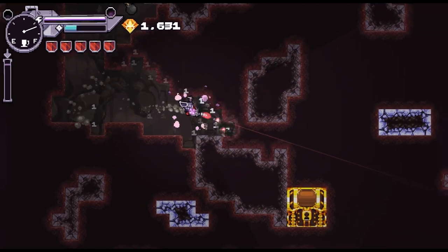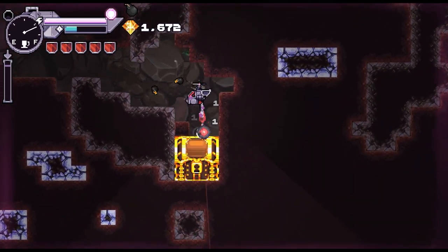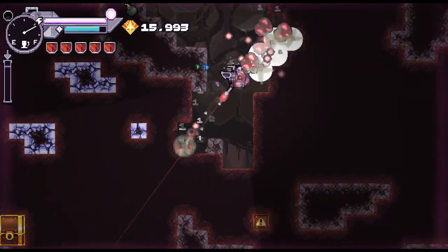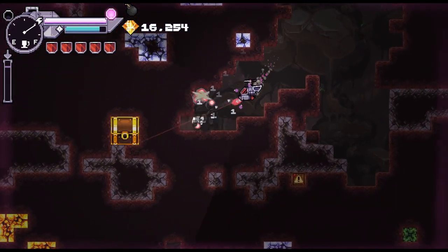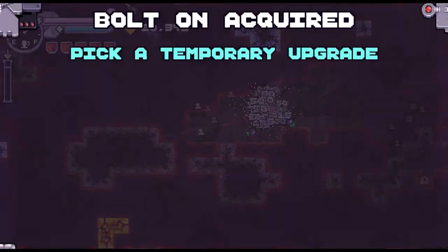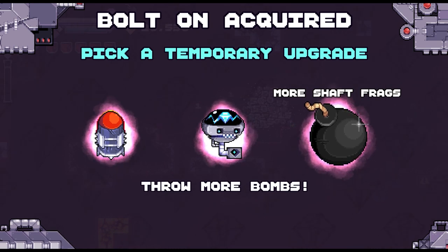What is that? That's a huge treasure chest! Oh my god, so much money! We can hit that to clear out a little area for us. Pick a temporary upgrade - three more bombs.